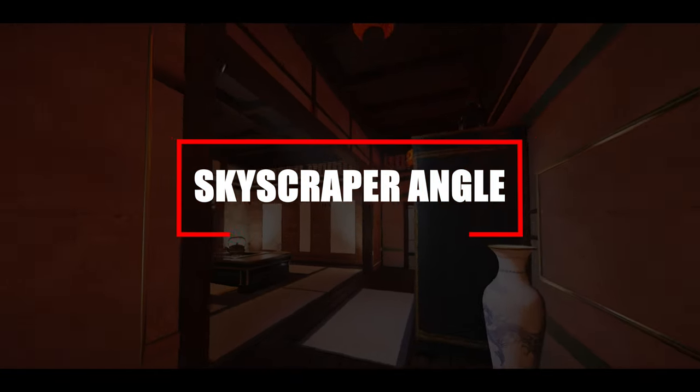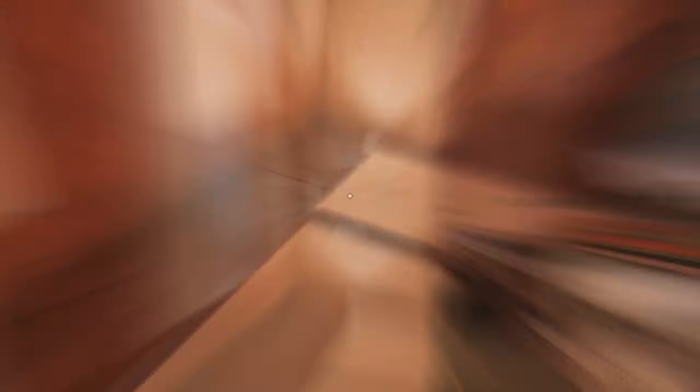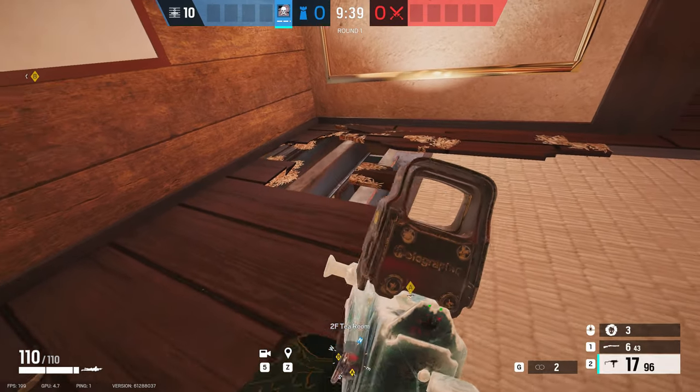Moving on to Skyscraper for this next one — a really simple but effective angle located inside the room on the top floor. You just need to break one hole in the floor next to the light and you'll be able to watch down onto that bathroom door for anyone coming in from the window or making their way towards black stairs.